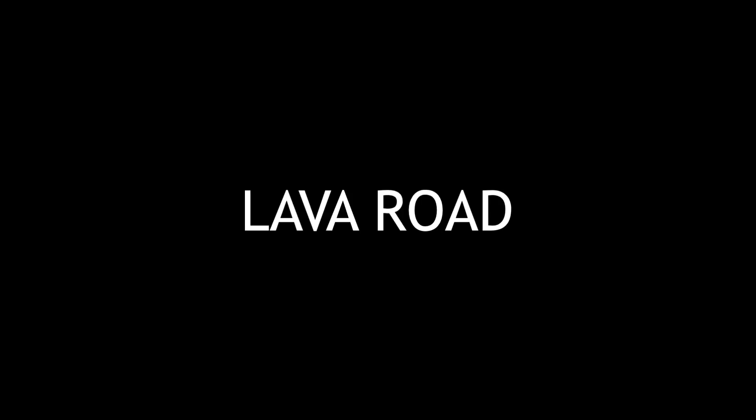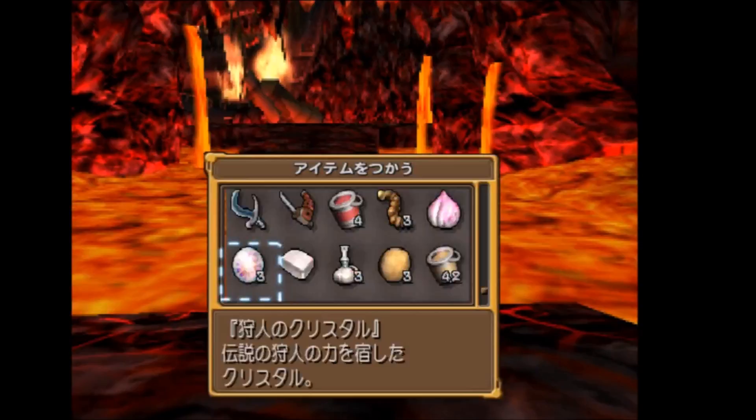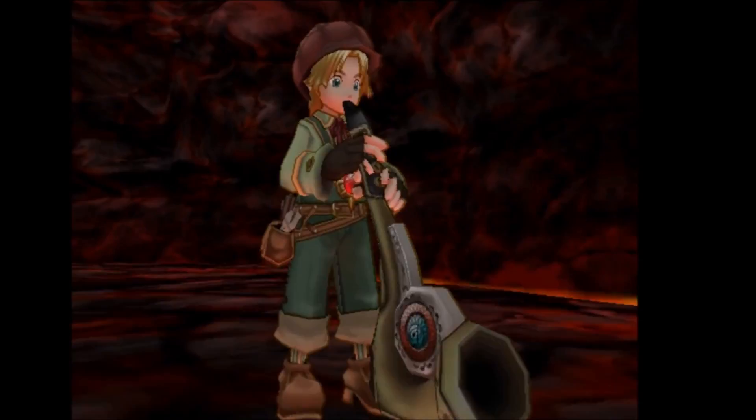The Lava Road scoop can be found in the Mount Gundor area — the Mount Gundor Mouth. What you're going to want to do is get the horn you get from Galen Agaris in the future Gundorado Workshop, and use it to clear the path towards the Fallen Battleship. With this you can take a photo of the newly formed lava road that you see.